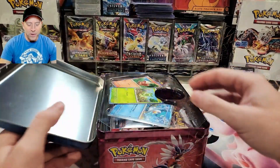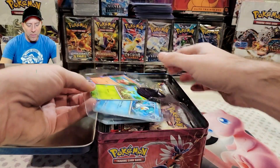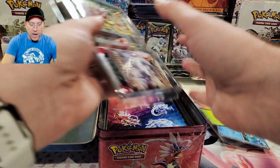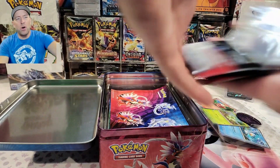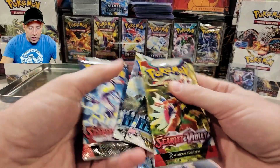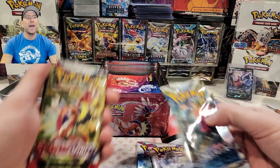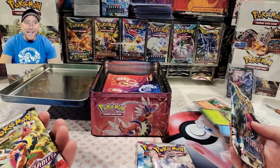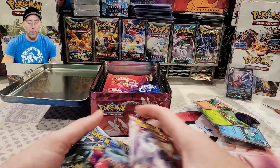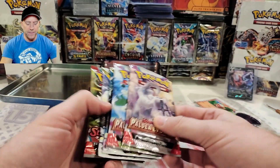This is a nice little lunchbox, man. You would be the coolest kid in school if you walked around with this. So here are our promos — let's look at those in a second. We have six packs: two Paldea Evolved, two Scarlet Violet, and two Silver Tempest. There's only one set between Silver Tempest and the Scarlet Violet era, and it was Crown Zenith. There are no Crown Zenith packs in here — that was kind of a half set. Obsidian Flames is not in there either because that was the next set.